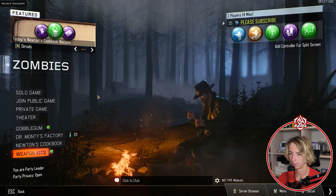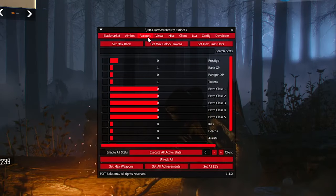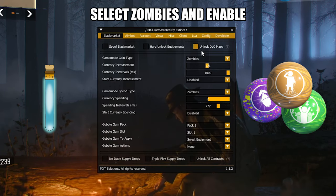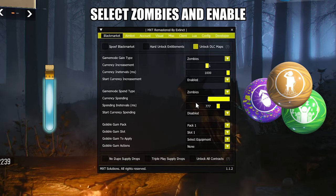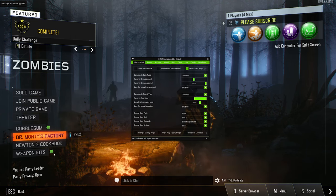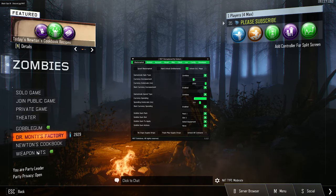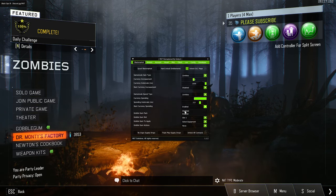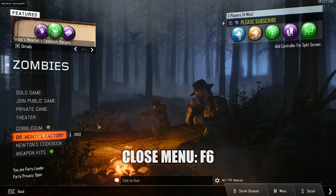If you want to get Liquid Divinium and Gobble Gums, go to Black Market, make sure Zombies is selected, then click Enable. As you can see the numbers are going higher and higher. When you're done, click Disable, then close the menu with F6.